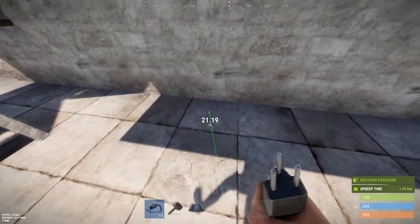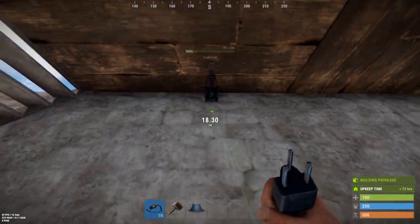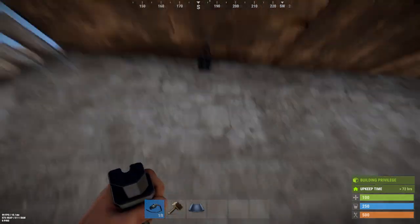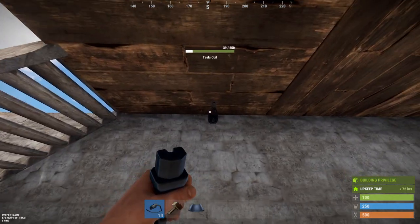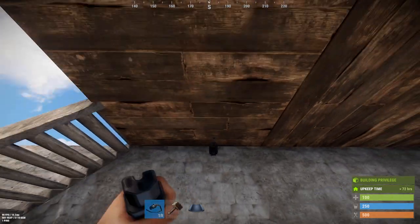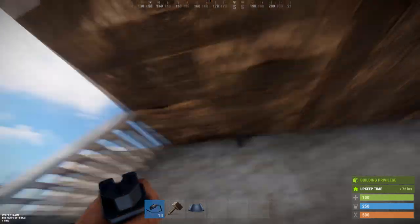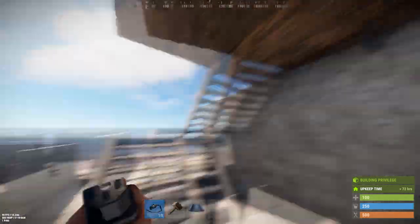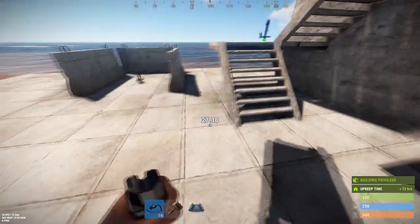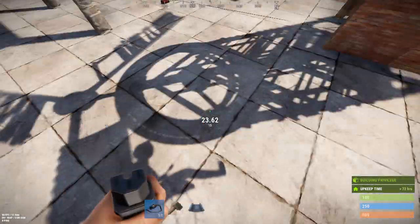Just to play around, I put one way up on this wall to see if it would hurt you through the floor — like how you can sometimes get lamps or lights to clip through if you put them high enough. The answer is no. It does not damage you through that floor even when it's right up against the surface.